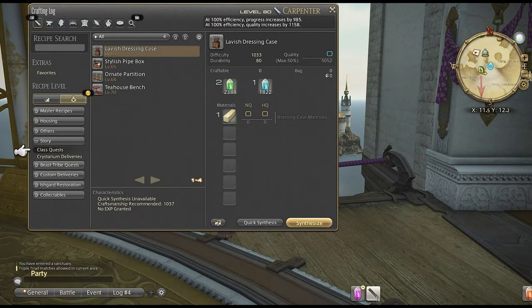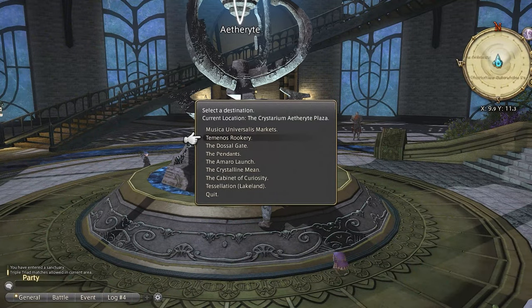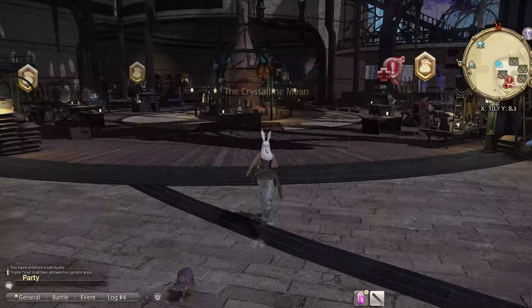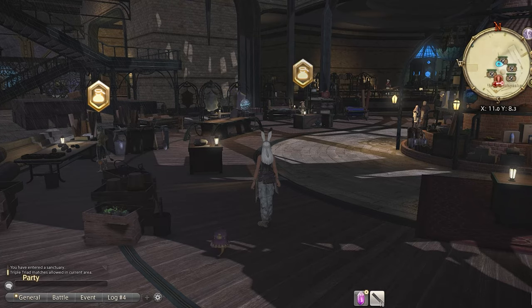Next up we have the story section, which includes class quests and Crystarium deliveries. The class quests are the items you'll create between levels 60 and 70 for your guild master — they'll give you the materials to do so. Once crafted, usually HQ, you will then turn them in to complete that job quest for the crafter. Crystarium deliveries are unlocked in the Crystarium, which is the Shadowbringers expansion's main city. You'll be able to unlock a variety of deliveries and other side stories, which is awesome content. There is so much content in this game — I still get lost sometimes and have to do all sorts of research to figure out how to get a quest or unlock something.